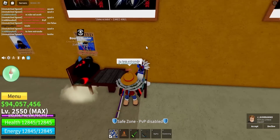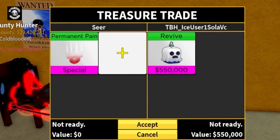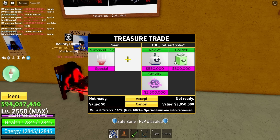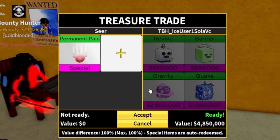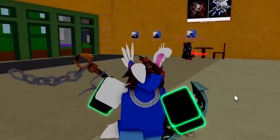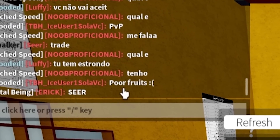Oh, he wants to trade! Come on. Let's see — permanent pain. Please throw in your best offer. Okay — revive, really? A barrier. Really? Gravity — my man has cdk and does not have any single good fruit. I mean gravity is decent, but barrier, revive, and quake? That's not gonna do it. That is some very very doo-doo fruits. He even said so himself — poor fruits.